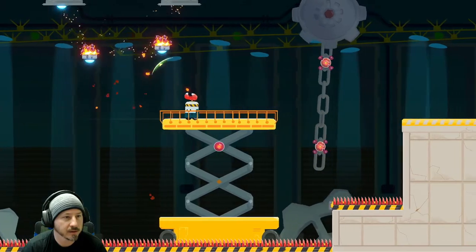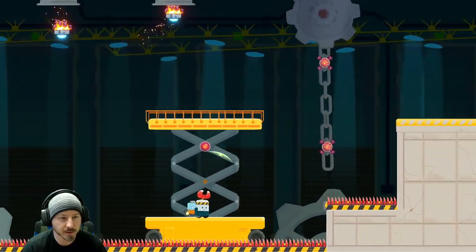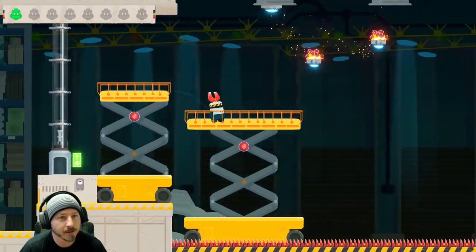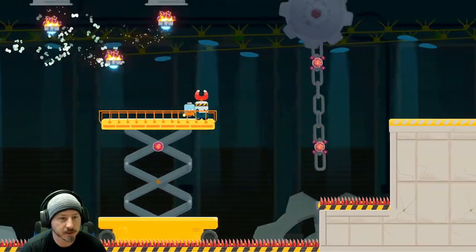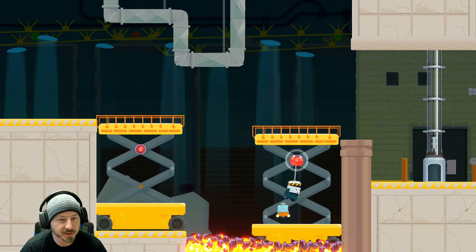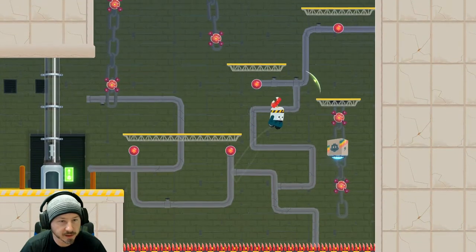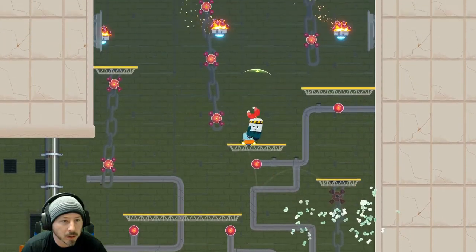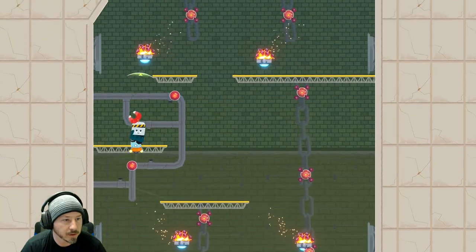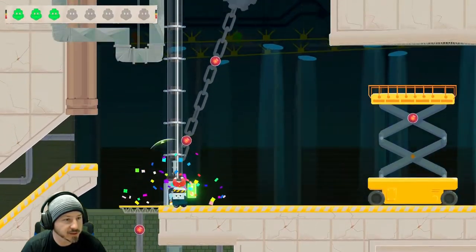Ah crap, we gotta wait again. There he is. Okay, this will probably be easier if I start from down here and fling myself up. Wow! Wasn't expecting this much challenge right off the bat. We got him on the first try that time. Oh, couldn't quite grab it on the way down. There we go. What do we got here? One robot friend. There's gonna be one coming out of those pipes there - not that one. I thought there would be, but I guess I was wrong.